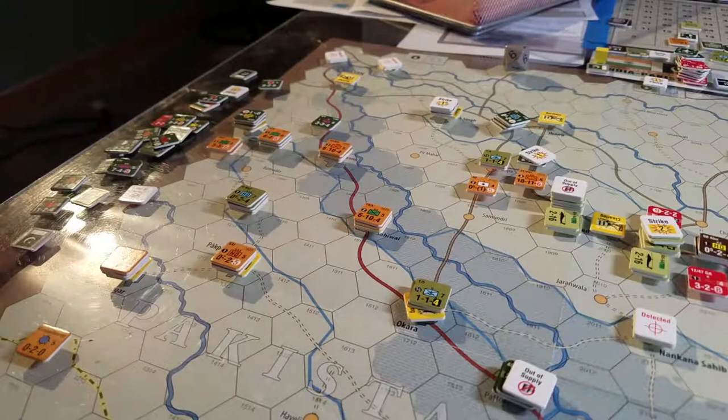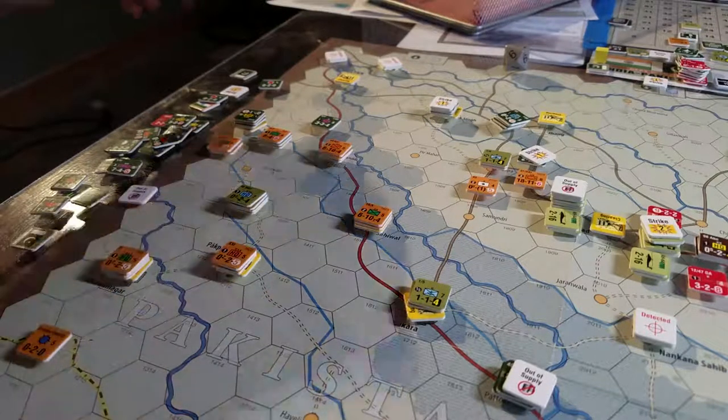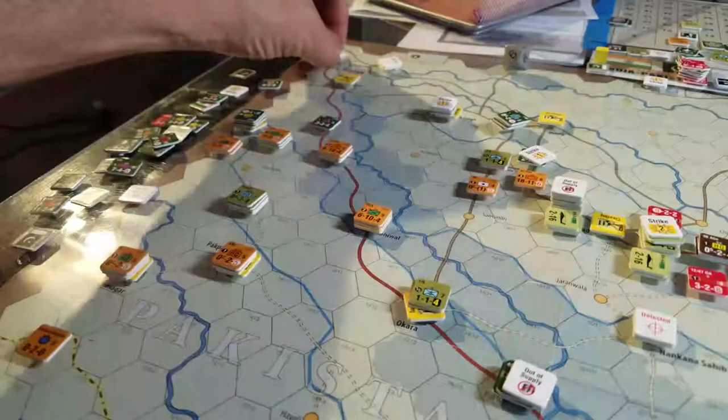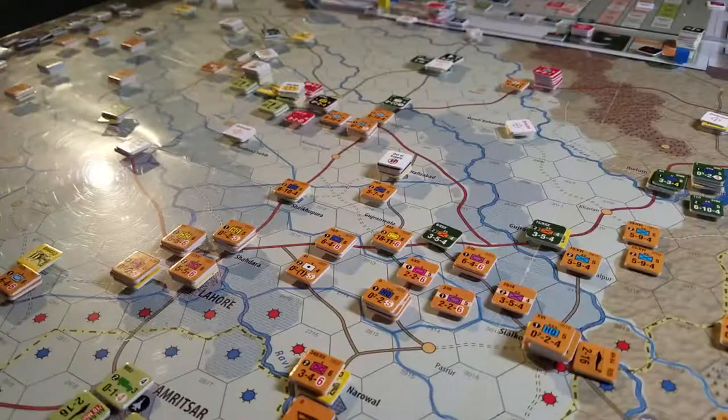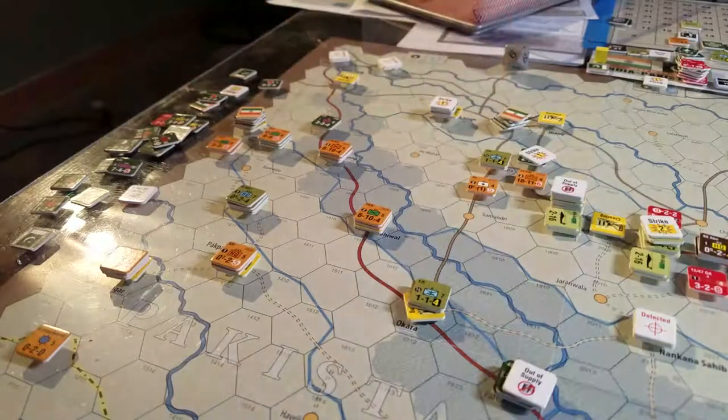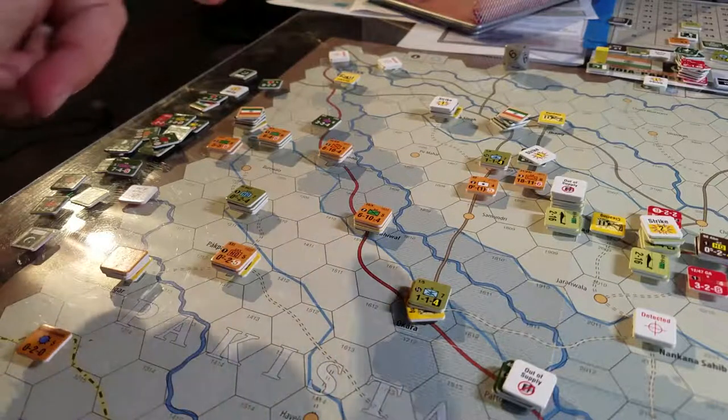For those of you following along, this is the loose nuke scenario from Next War: India-Pakistan. We're attempting to identify all the fives and sixes because we get VPs for those. I'm only gonna have time to hit these guys here and the HQ there.